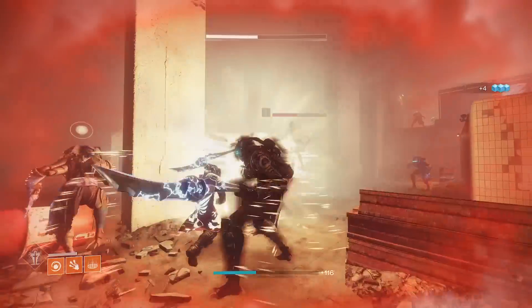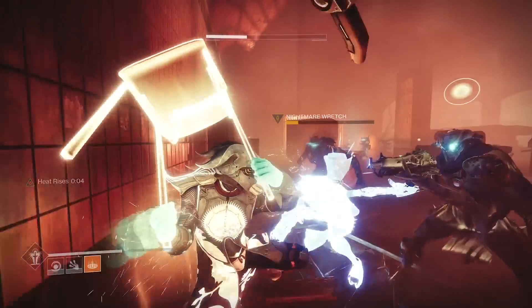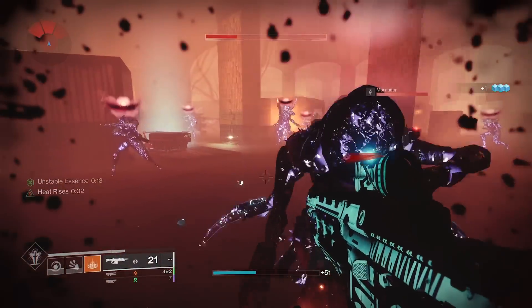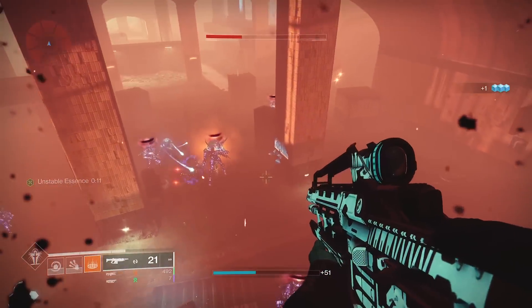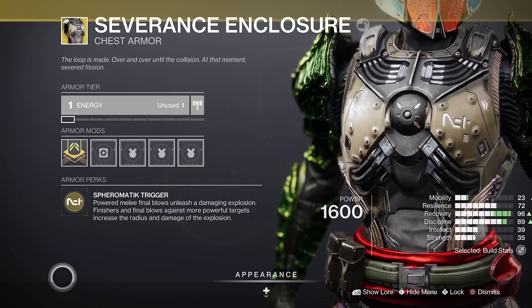This doesn't have the same effect with other finishers, only Give Em The Chair that we know of. The radius around an enemy launched, and the timer, goes up by 5 seconds for each tier. So an orange bar or yellow bar finish will last longer.